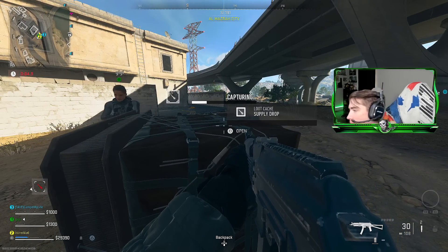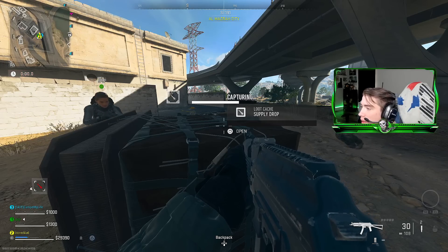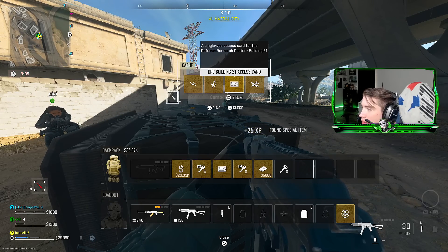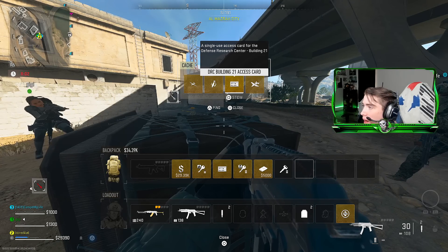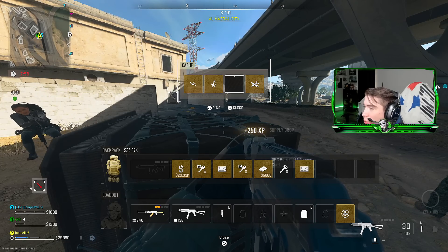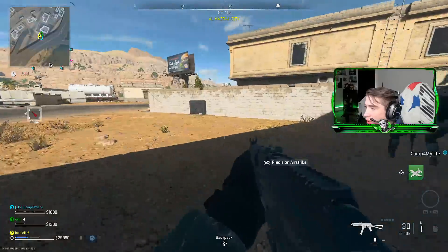Keep farming those drops — come on, Building 21 key! And oh my god, I actually got one! The DRC Building 21 Access Card — a single access card for the Defense Research Center, Building 21. I still got a bunch of other stuff but the Building 21 access card is right there.